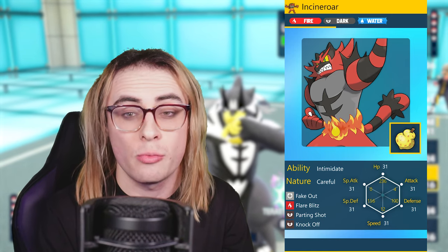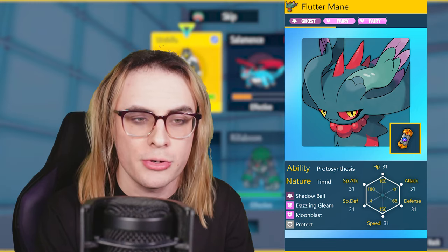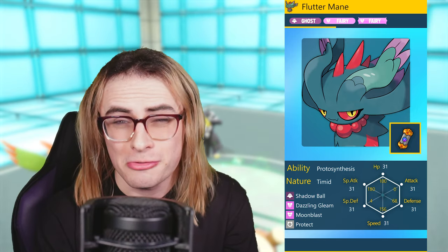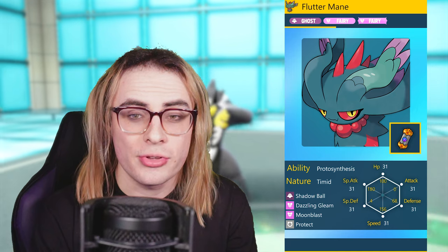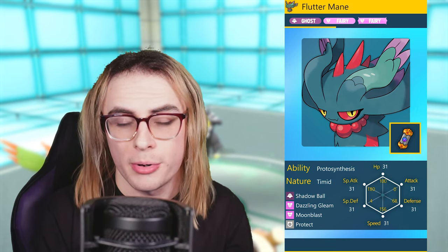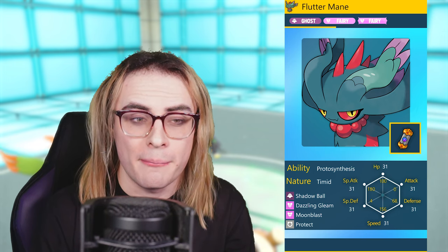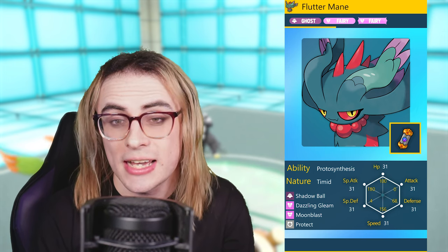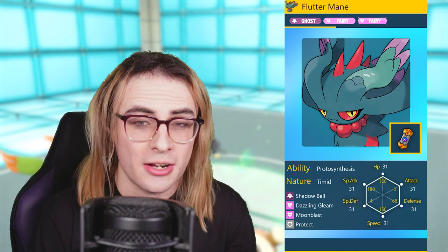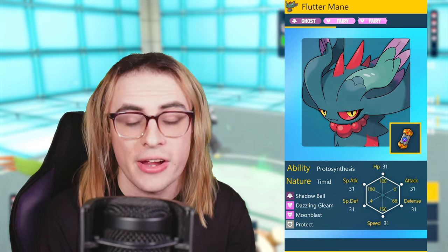Overall, Incineroar is a great pivot and allows us to bring in one of our best cleaners: Booster Speed Fluttermane with Shadow Ball, Dazzling Gleam, Moonblast, and Protect. This performs the job of a cleaner to a very high degree, and it should be creeping anything right around that Owing Moon mark, allowing us to get a really fast Dazzling Gleam off with Terra Fairy. This should be a great option to hit both opponents at the same time, and it partners really nicely with Landorus too, because a lot of Pokemon that might take Fluttermane hits — such as Steel types — you can pretty easily bully with Landorus.